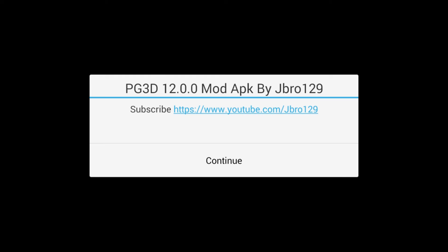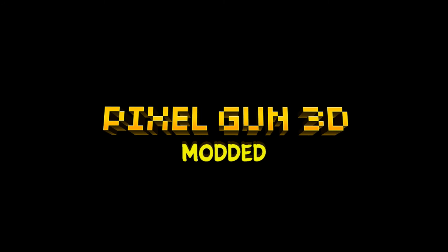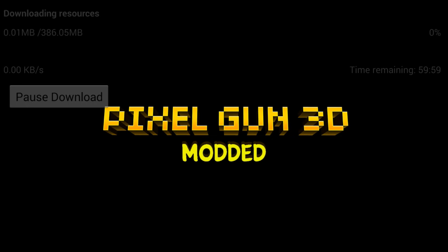Once you have that, open up Pixel Gun 3D. I'm going to switch the orientation of my screen because my screen recorder doesn't switch orientation — I'll be right back. Alright, welcome back. Once you open up the Pixel Gun 3D mod it should give you a message saying 'Pixel Gun 3D 12.0.0 Mod APK by jbrow129' and it should link his YouTube channel. Just tap on continue and let the app load. As you can see, it even showed the modded indicator at the beginning, meaning it's the modded version.